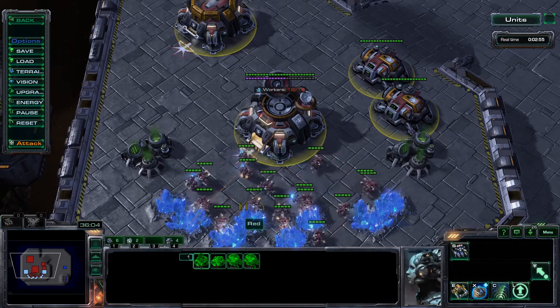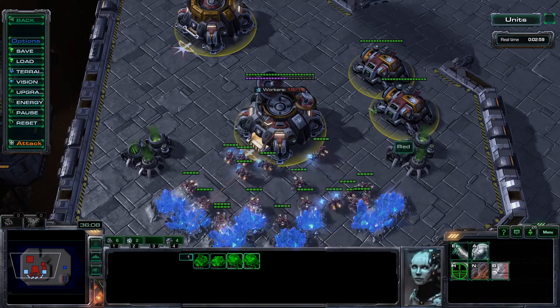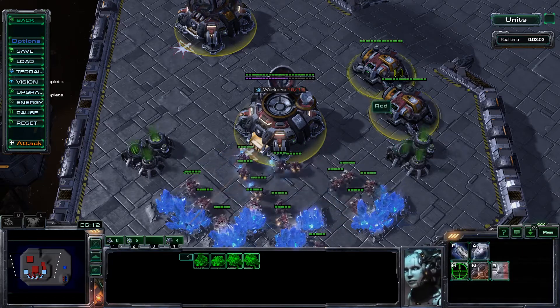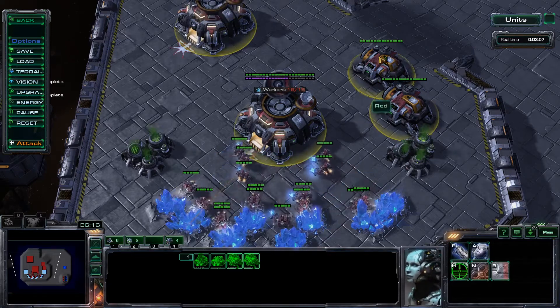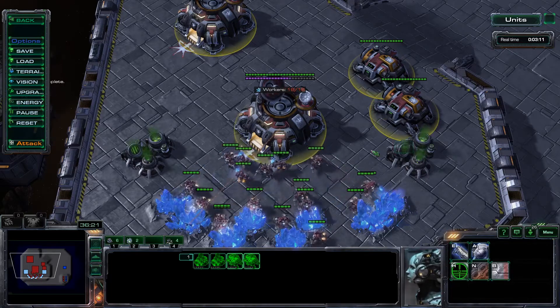You only have to tab over once — or twice, depending on how many command centers you have — and then you can go ahead and queue upgrades from there. They'll queue automatically too; I didn't have to tab again past that third engineering base, I just hit E and A. So this is really nice.